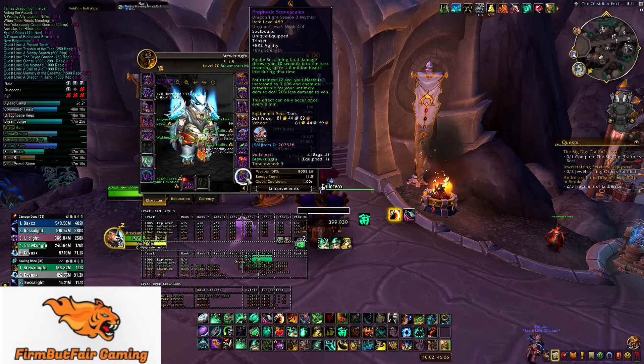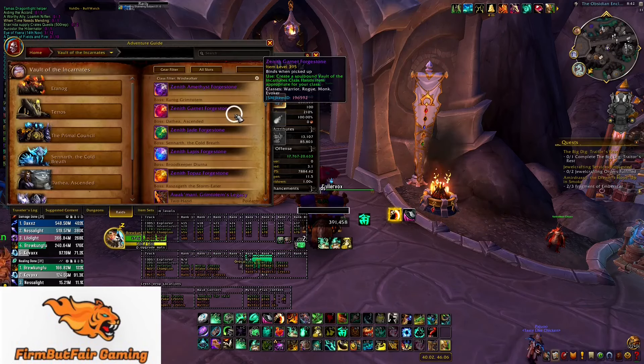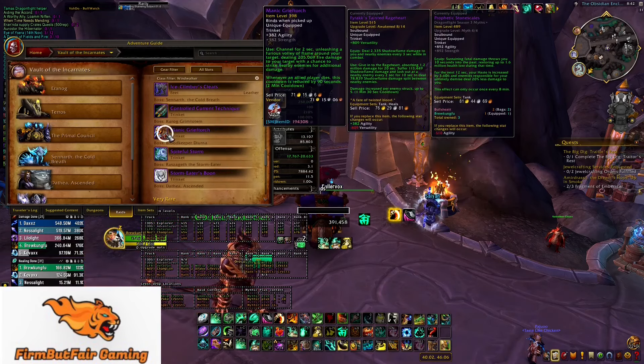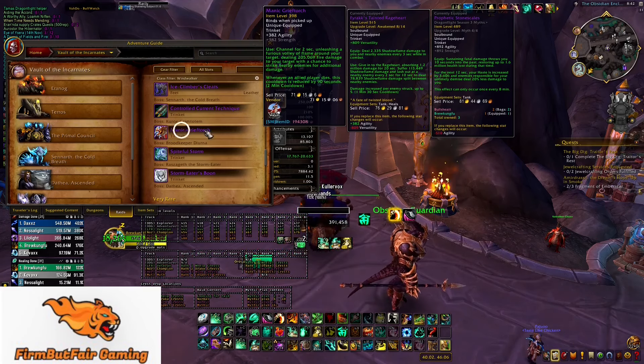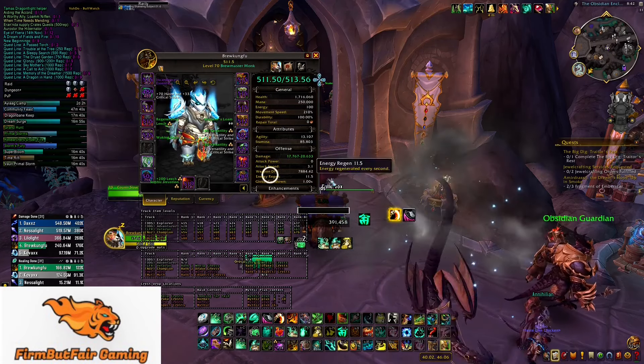I'm also running the Stone Scale because I was at a lower item level and getting hit pretty hard in keys 4 to 5. This isn't necessary and I will eventually switch this out unless I'm pushing really high keys where I'm still getting trucked a lot. The other trinket I have is a raid trinket, the Manic Grieve Torch — it's an offensive trinket, does big damage. I'll switch that out if I'm not worried about dying in a key.